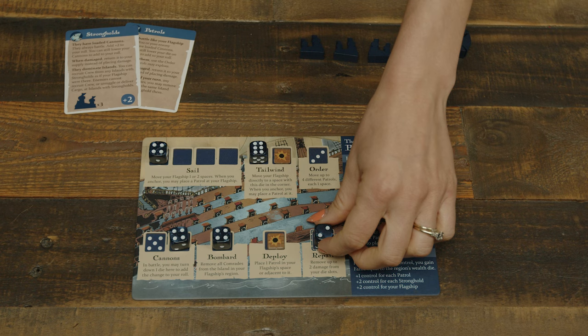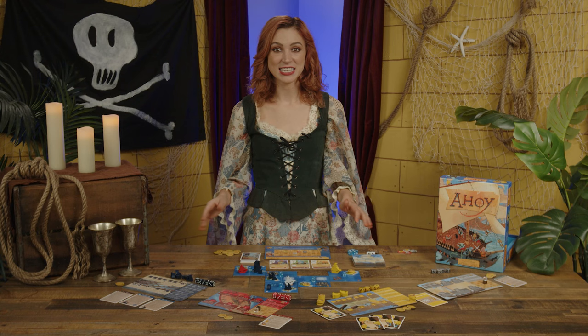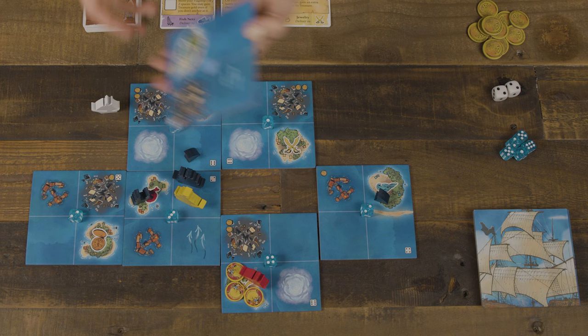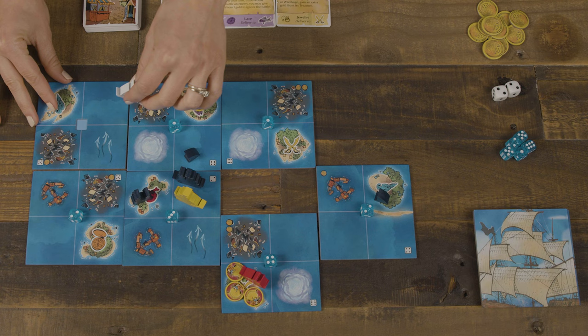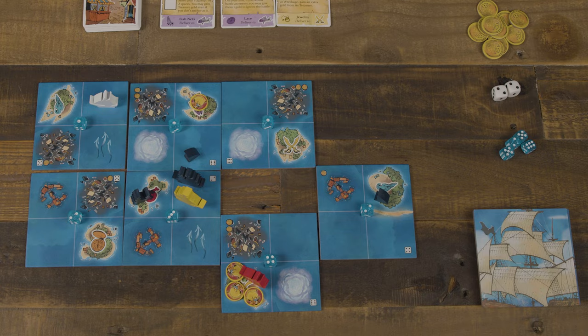Repair allows the player to remove up to two damage tokens from their die slots. When moving on the region map, at each space moved, the player must resolve any special conditions: exploration, battling, or special terrain. If they move off the map, they explore a new tile. When exploring, they draw a new region tile and place it so one space connects to their current location and the islands are not adjacent. They place a wealth die with the one value on the center of the tile. Their movement action ends even if they only moved one space. Once all tiles are placed, the map cannot be explored further.